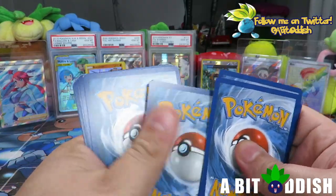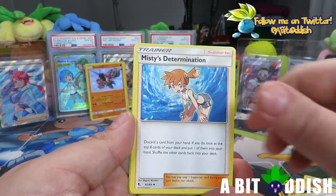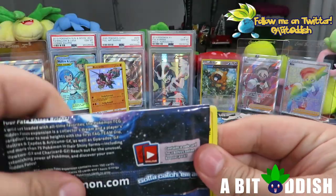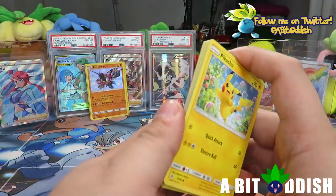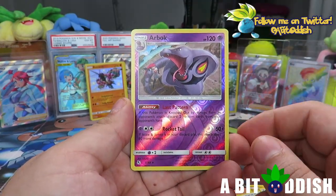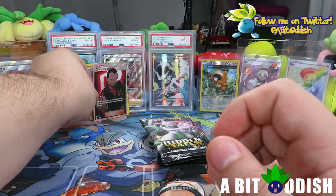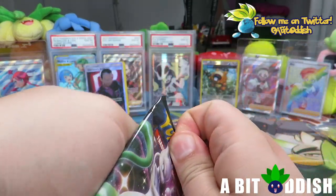Pack four: Cubone, Geodude, Brock's Grit, Misty's Determination, Pokemon Center Lady, Cubone reverse, and an Arbok — first pack with nothing extra. Pack five: Ladies and gentlemen, we have a full art trainer! It's not the rainbow birds but let's see — Chansey reverse, Arbok rare, and a full art trainer. The full art trainer I'd love most from this set is full art Cynthia — I'd love to grade it and put it in the background with the other ladies.